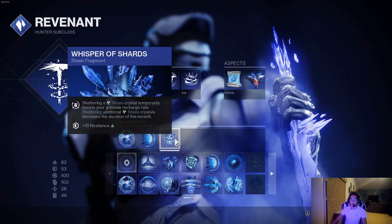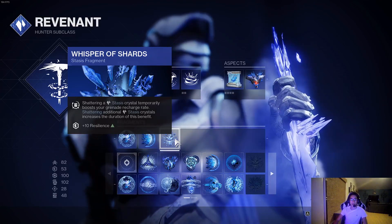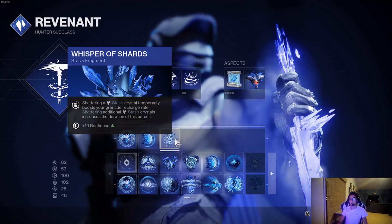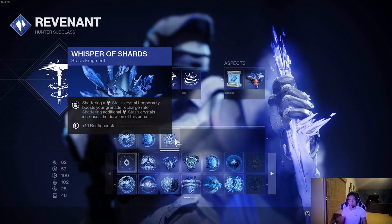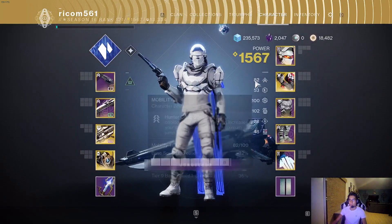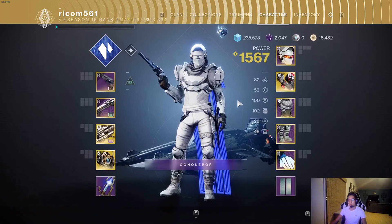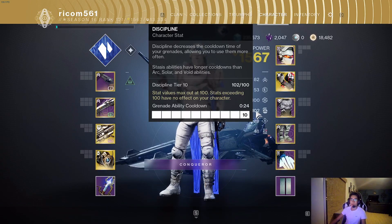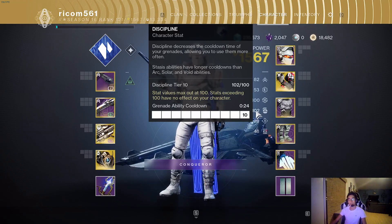And to close it all out, we are using Whisper of Shards — shattering stasis crystals temporarily boosts your grenade recharge rate. This is great because when you're done with an engagement, you can just break that stasis crystal and get a bonus to your grenade ability. With our stat distribution of 8, 5, 10, 10, 2, and 4, we're getting our Duskfield grenade back in 24 seconds, and if we break that stasis crystal, that's only going to help us get it back even faster.